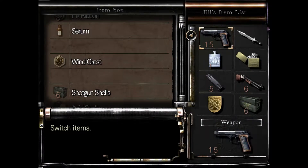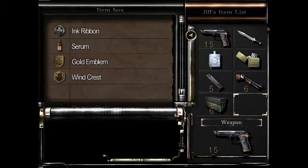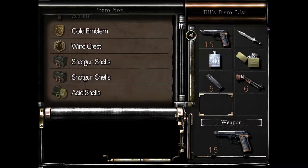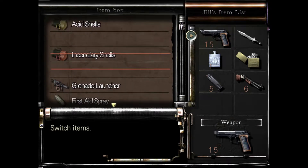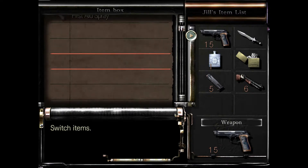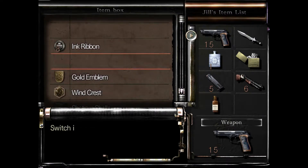Put some shotgun shells and the gold emblem away. We have lots of shotgun shells. Cascade Station Burger. Let me combine. So we want the serum — it's at the top. Wow Burger. There it is. Serum. The original Wow Burger.